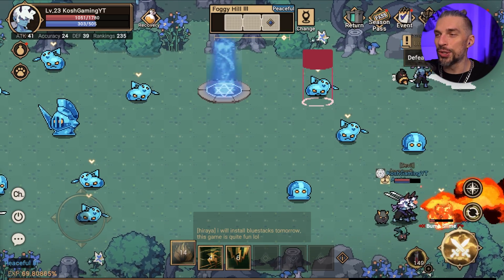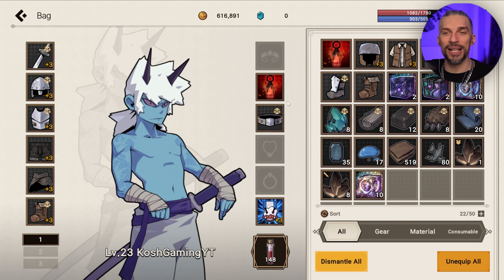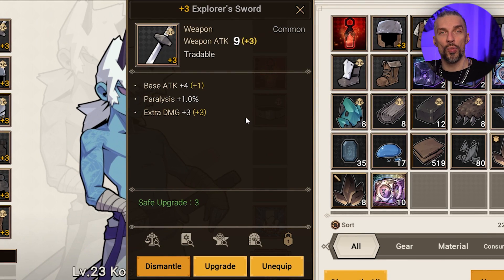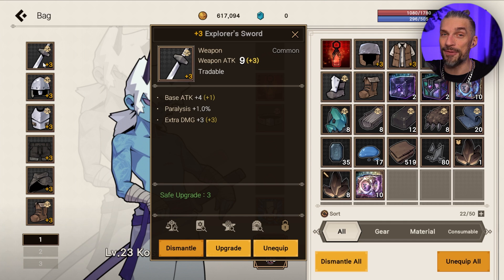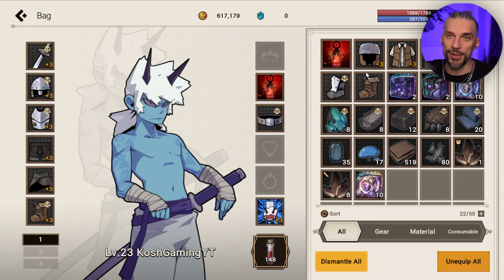First, let's go over the main issues that you might do to yourself that will cost you quite a lot. The upgrade mechanics — if you upgrade your weapon higher than level 3, there is a chance it will break. I strongly don't advise you to do that if it's the last weapon or gear piece you have, otherwise that slot will be empty. I played without a weapon for maybe five hours, so my attack power was way lower and that really cost me a lot of progression.